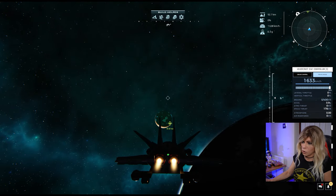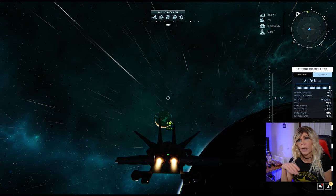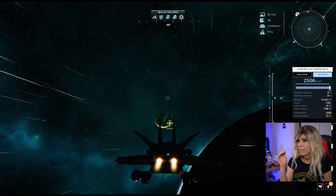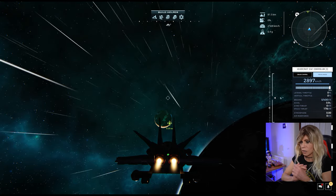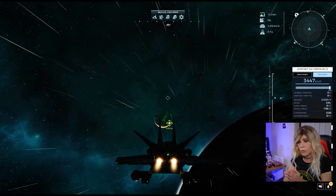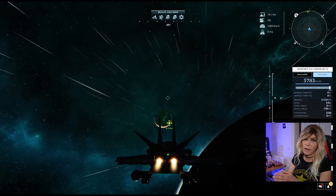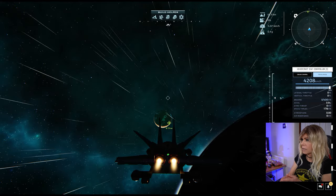Make sure you just slightly miss the planet. The reason is you'll keep accelerating — if you want to travel several SU it takes a while, so get up to 5,000-6,000 km/h at least. Retro brakes aren't that efficient at high speed, so if you aim straight at the planet and don't brake soon enough, you'll burn up. By missing slightly, you can overshoot and then turn around to come into the atmosphere at a safe speed.